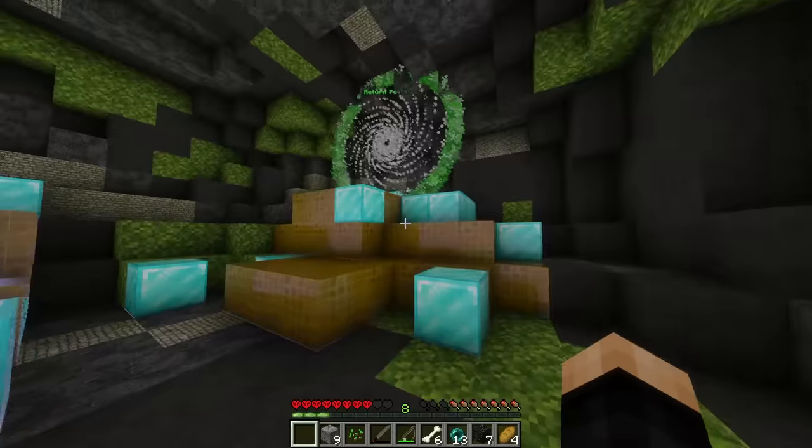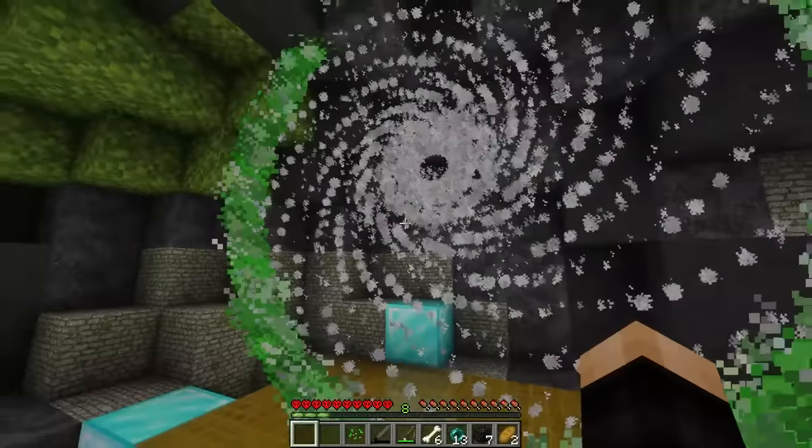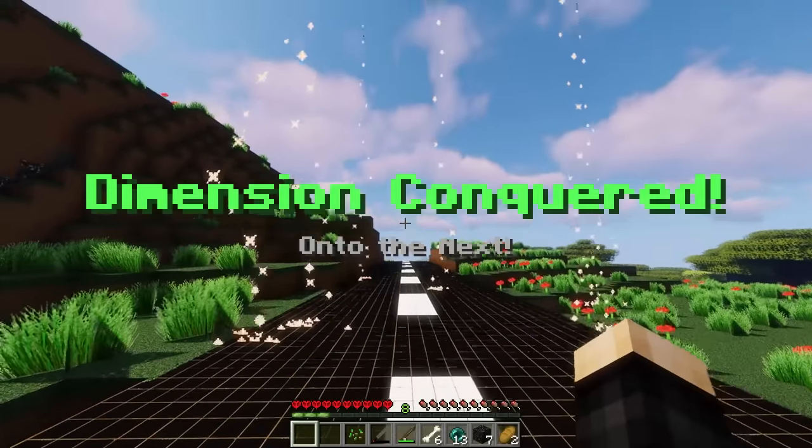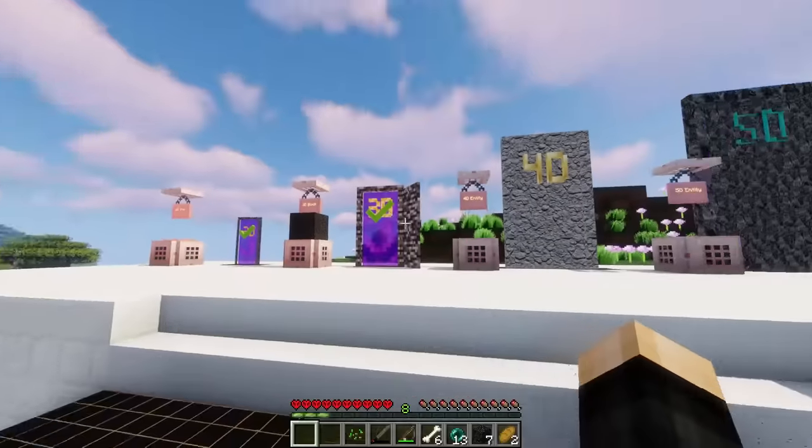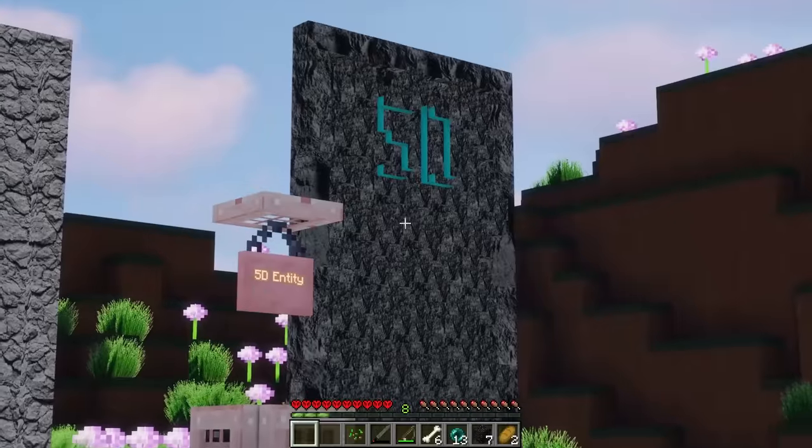We get the treasure and a way out, plus some really nice golden blocks. 3D is done! Back home — dimension conquered. That's 2D complete, 3D complete, and now we're on to the last two: 4D and 5D.